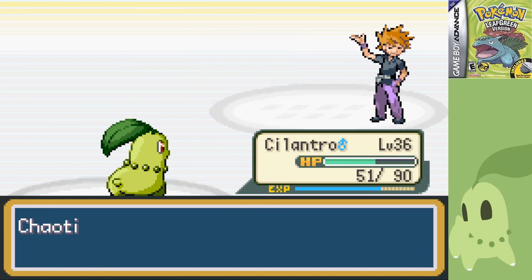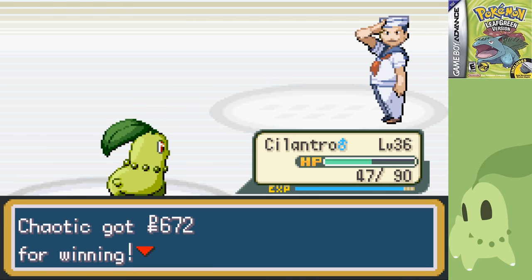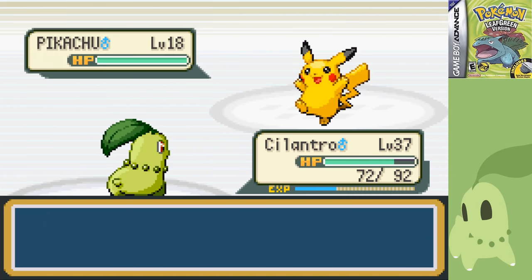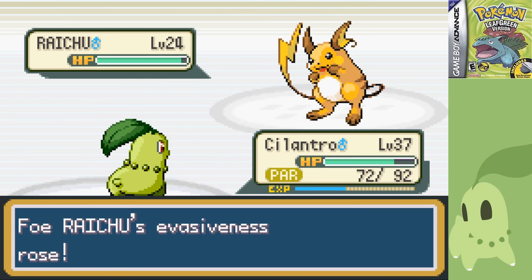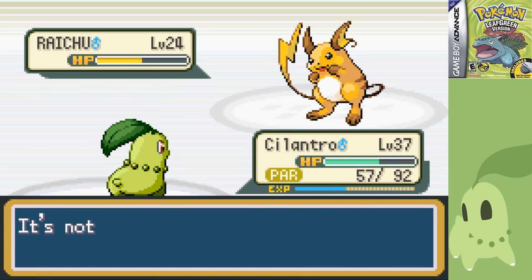I grabbed Cut and went straight for Lt. Surge. After taking his trainers down, he didn't leave much of an impression. He led with Voltorb, which went down to a Razor Leaf after I missed the first time. Pikachu did the same, and Raichu was a bit of a pain since it led with Double Team and paralyzed me, but I managed to land Razor Leaf after a few attempts. Not bad — he really couldn't do much other than stall me out, which didn't even work.